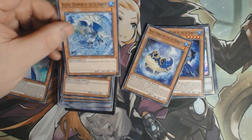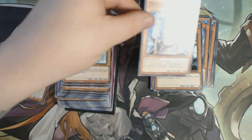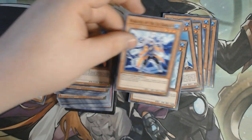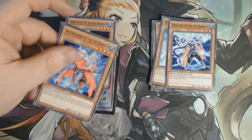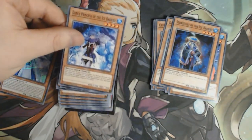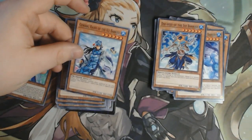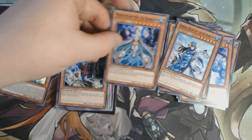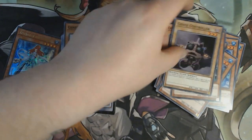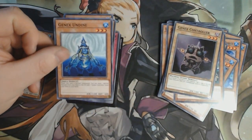Blizzard Defender of the Ice Barrier. Cryomancer of the Ice Barrier. Prior of the Ice Barrier. Defender of the Ice Barrier. Warlock. Spellbreaker of the Ice Barrier. Strategist. Dance Princess. Dai Sojo of the Ice Barrier. General Ryo. Medium of the Ice Barrier. General Gantala. General Grunard. Gen-X Controller — that's a nice cool reprint. Gen-X Undine — this card was actually like crazy expensive not too long ago, so this is a really nice reprint in here too.